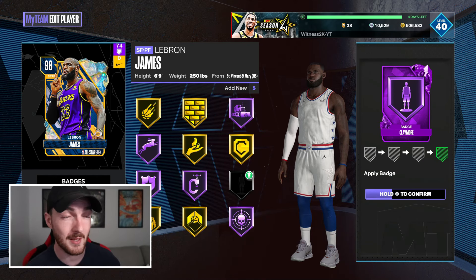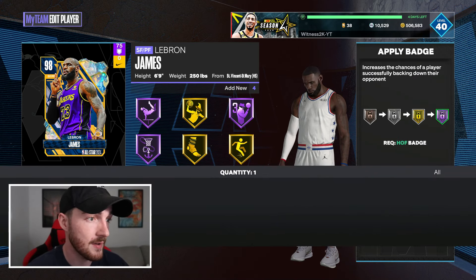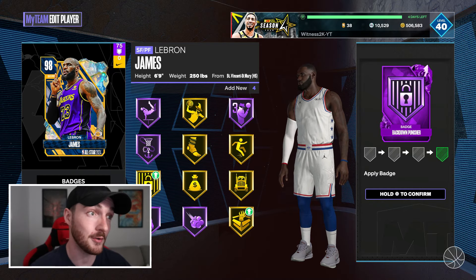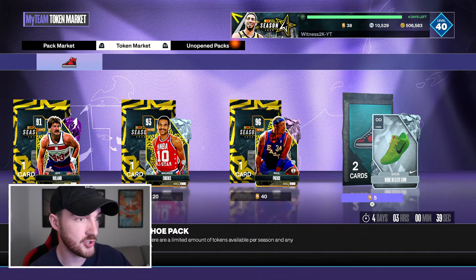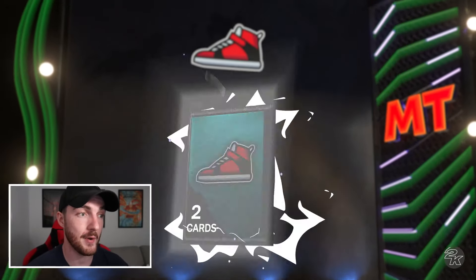He just completely skipped Pink Diamond, which surprised me — I'm surprised we didn't get a Pink Diamond LeBron first. But it doesn't bother me. We got his Opal and that's all that matters. I have no Nike shoes, but luckily I've got one more pack I can open.